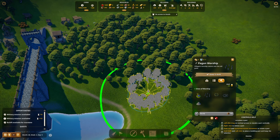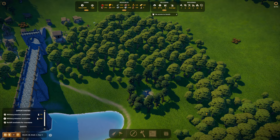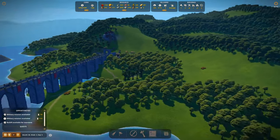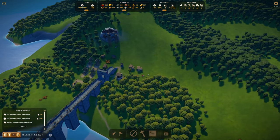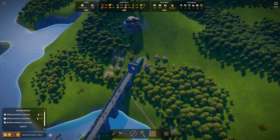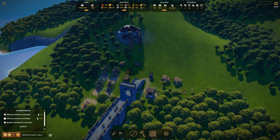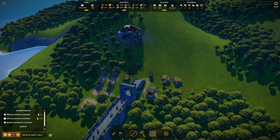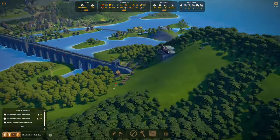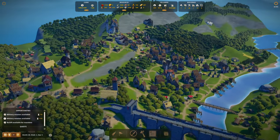Why don't we put the sacred grove down in here? This will get us some residential benefits. So now we have food, clothing, religion, and as soon as this is all built, we'll start moving in and then we'll get our iron over here.